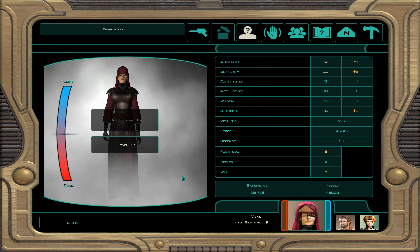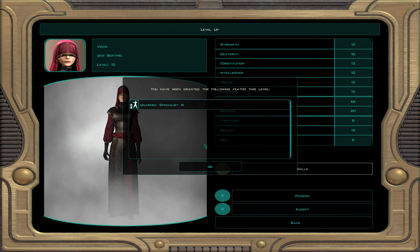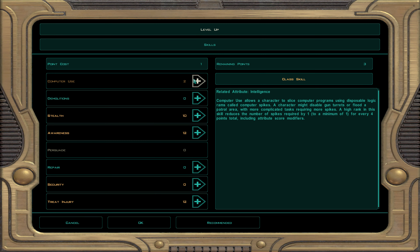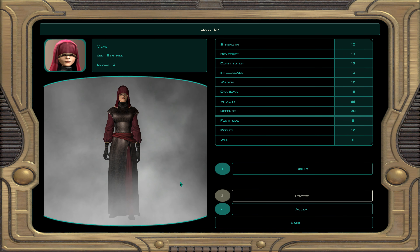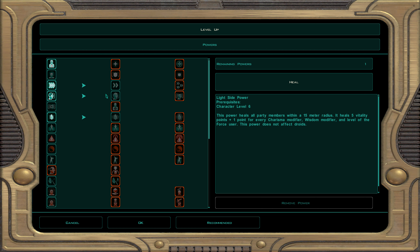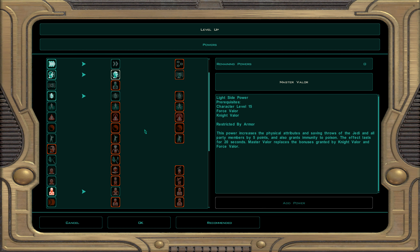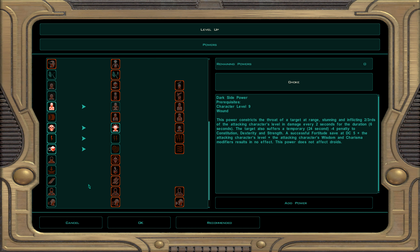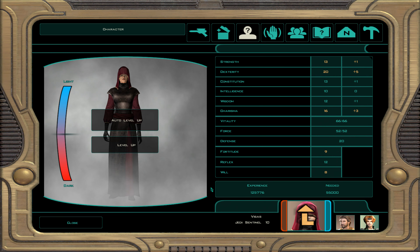Visas will now be level 10. Ignore unarmed specialist — she's not going to be a boxer. Computer use, awareness, and treat injury for skills. For powers I'm going to do Knight's Valor. Not only does that give you three attribute points and save throws, you also get immunity to poison for everybody. It's a good force power to use for the party.